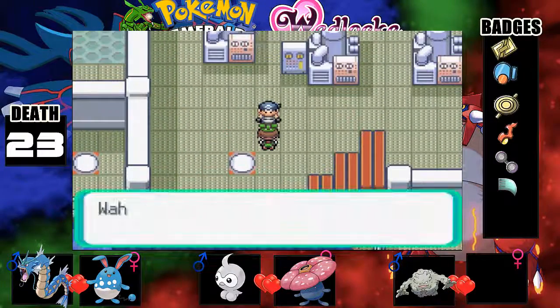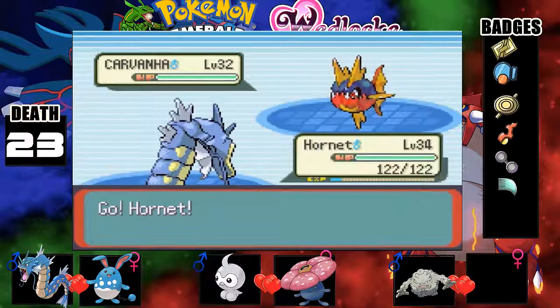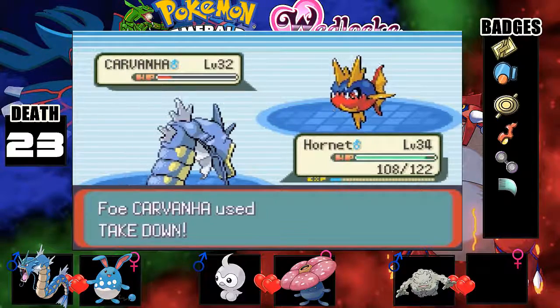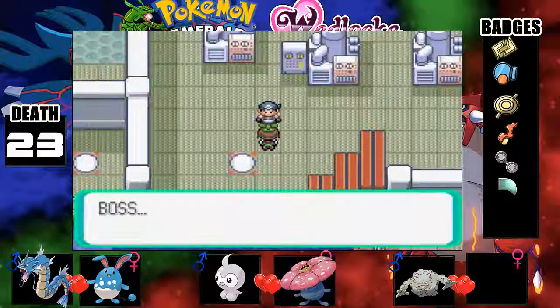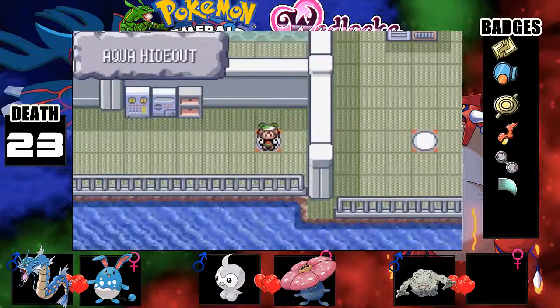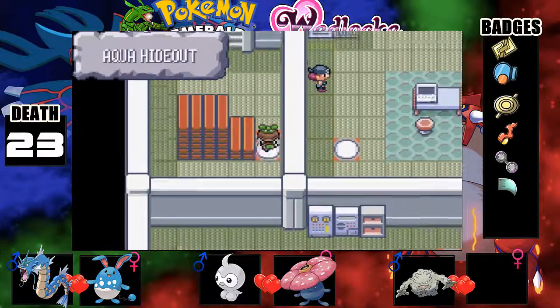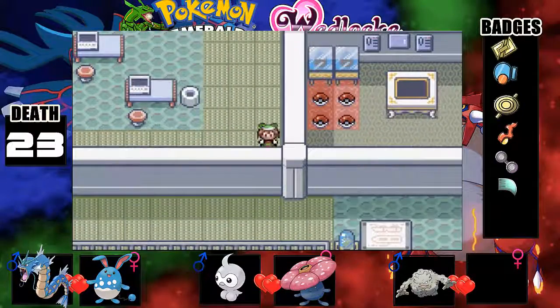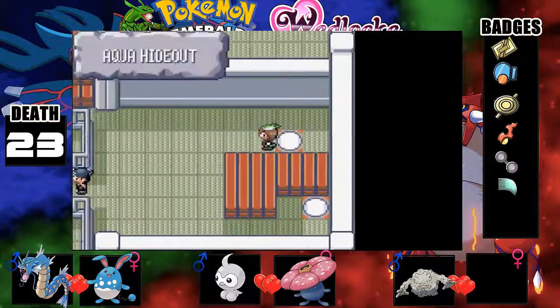I hit the wrong place. Let's go down here and avoid this guy. Oh wait, there's a Carvanha! We'll lead off with Hornbee and go for a Surf. We're almost out of Surf, which is not good. Okay, we got a Nest Ball. I do want to know how to get into that room though — that could be a decent encounter for us.